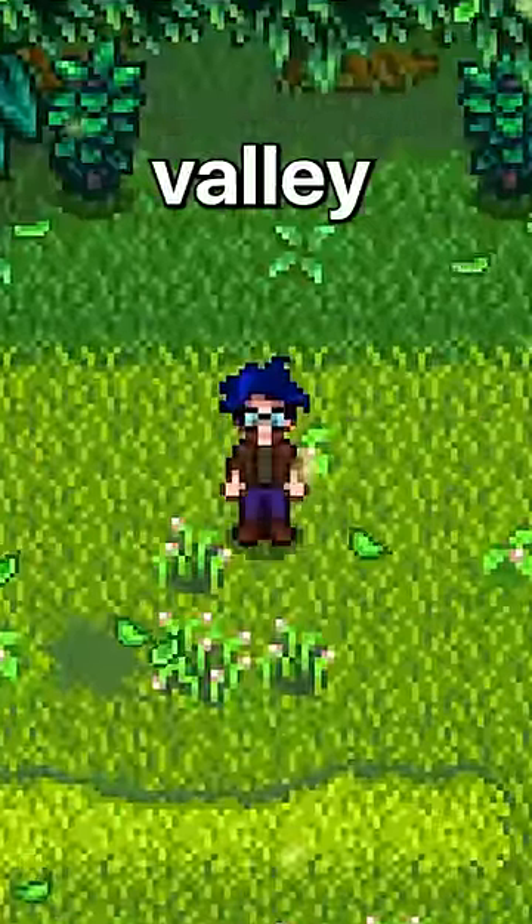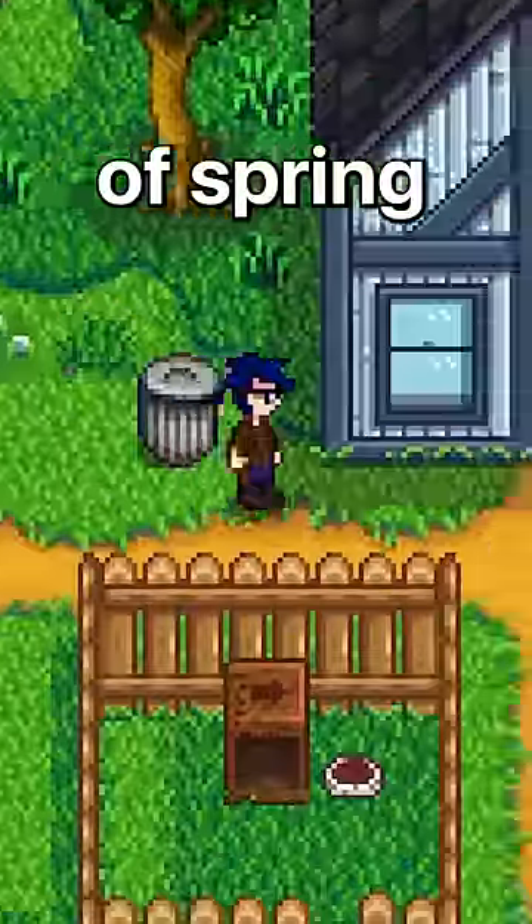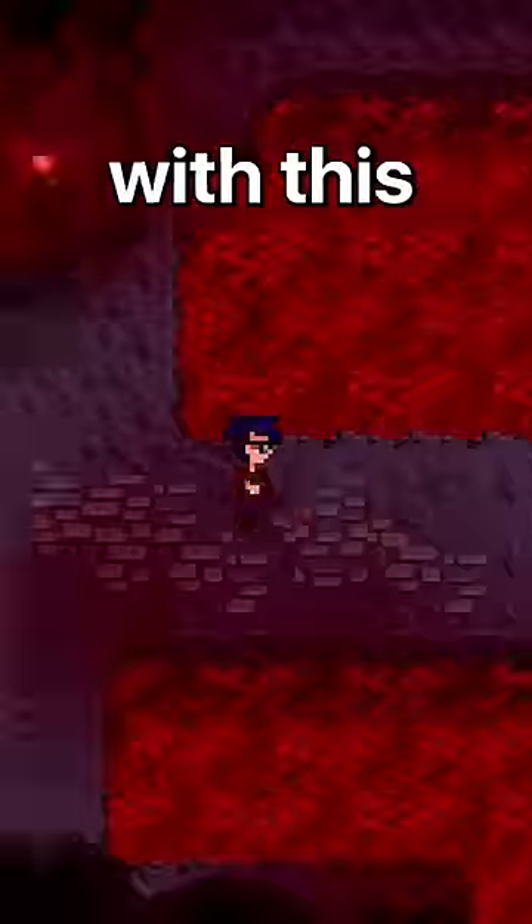Here's how to get the Meowmere in Stardew Valley. First, you'll need to unlock the mines. This happens on the fifth day of spring, and after that, you'll have to travel all the way down to level 100 with this lava lake.